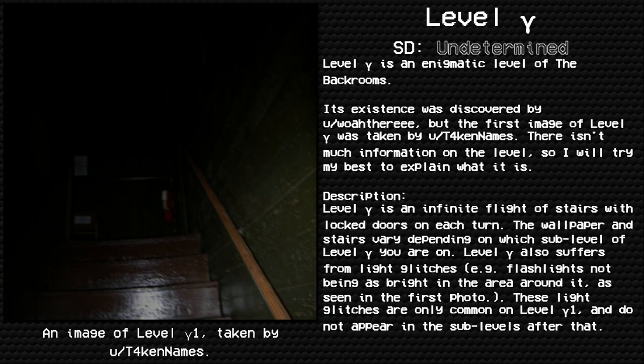There isn't much information on this, so I'll try my best to explain what it is. Description: Level Gamma is an infinite flight of stairs with locked doors on each turn. The wallpaper and stairs vary depending on which sub-layer of Level Gamma you're on. Level Gamma also suffers from light glitches — for example, flashlights not being as bright in the area around them, as seen in the first photo. These light glitches are only common on Level Gamma 1 and do not appear in the sub-levels after that.